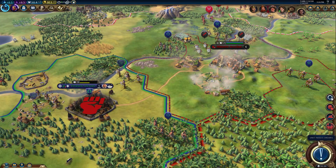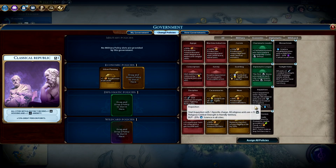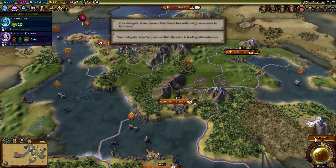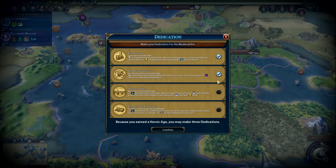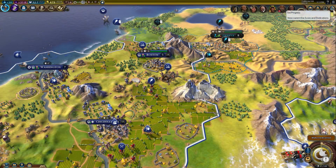If you have interest in Civilization 6, this is an excellent value — Civ 6 Platinum Edition is $40 on Steam even at a 75% discount. I'll leave a link in the description. I am partnered with Humble, so I do get a kickback — just want to be transparent about that.